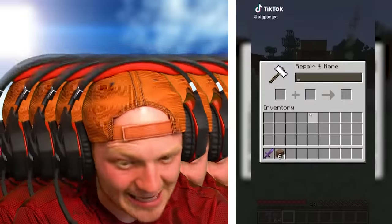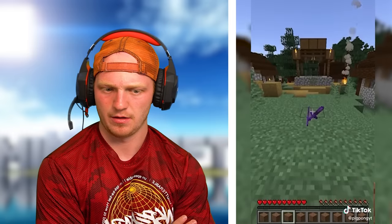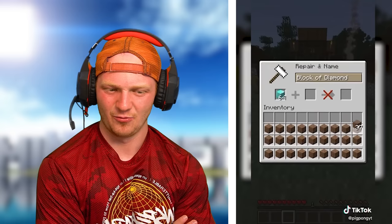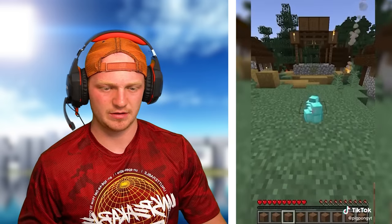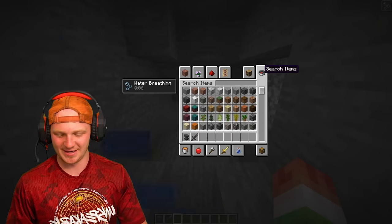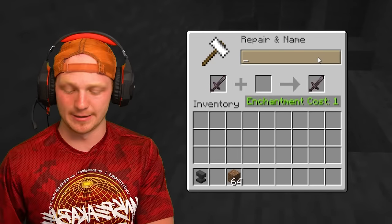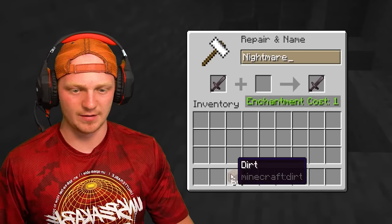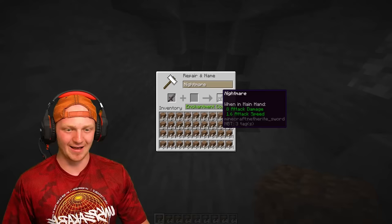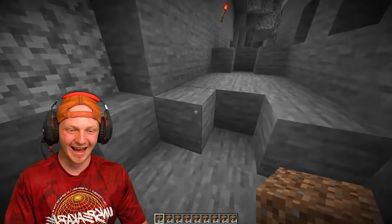Minecraft 1.17 duplication glitch — this dude has a crazy netherite sword and he changes the name to Nightmare. You have to cover your inventory in dirt? I don't know if I believe this one. Let's try it — we have an anvil, I'll call my netherite sword Nightmare as well, and I need to cover my entire inventory in dirt. Now we just have stacks and stacks of dirt. It doesn't work. I didn't think that would work. Thank you guys for watching this Minecraft hacks and glitches video. If you want to see more, leave a like. Until then, I'll see you next time — click that subscribe button, and I'll see you guys next week. Peace.